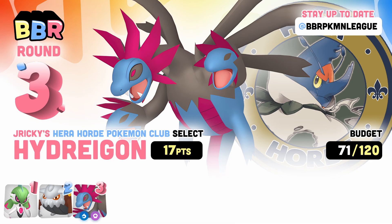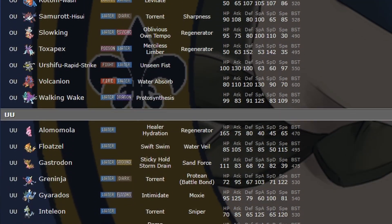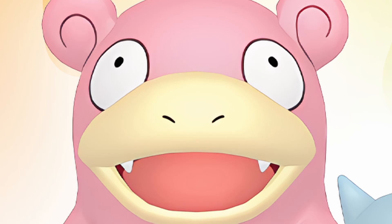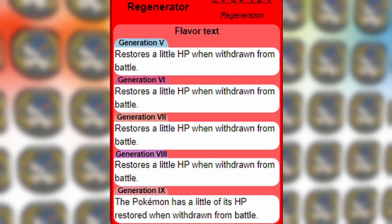Rounds 4 and 5 are usually where I like to pick up my bulk. Not that my team is frail at the moment, but I want to build a solid defensive core, so my next two picks are going to be Slowbro and Clawsire. There aren't many bulky water types I like using this gen, but after seeing John Jr. using this derp face last season, I thought I'd give it a try. Teleport not being in the game is a big nerf for Slowbro, and for some reason it doesn't get Chilly Reception either, but Regenerator is still a busted ability.